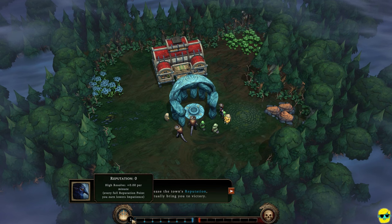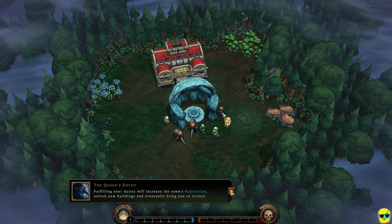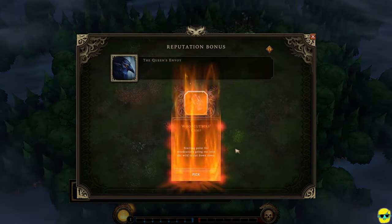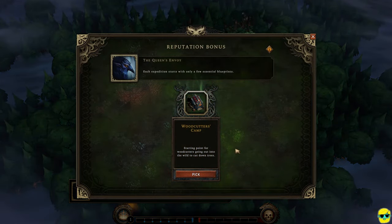When you get a blueprint to unlock, a number appears by the crown button — you just click on it. It opens the reputation bonus screen, and the Queen's Envoy explains that each expedition starts with only a few essential blueprints, with more given as you gain reputation points. Now we're told to pick the Woodcutter's Camp.